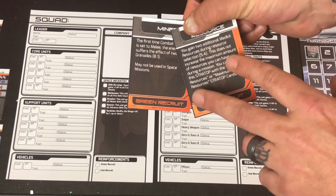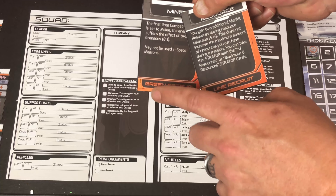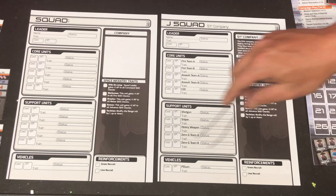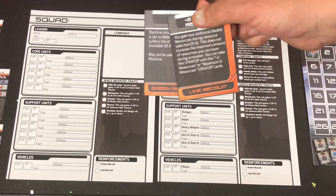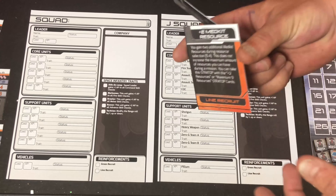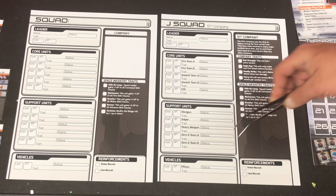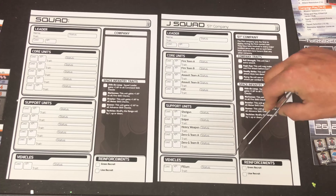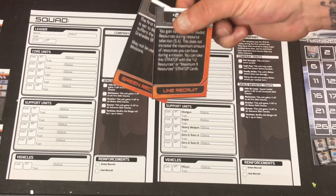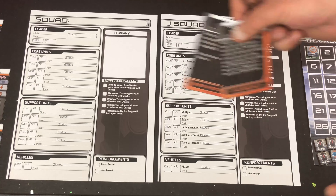You draw two of these cards before you go on a mission. The thing is, the points they give you don't accumulate on your sheet — you have to spend them when you draw the card or you lose them. Now, there are some cards and some ways in which you'll get reinforcement points that you can keep. You start with one of each in these boxes, but the cards that you draw do not stick, so you either spend them as you draw them or you lose them.